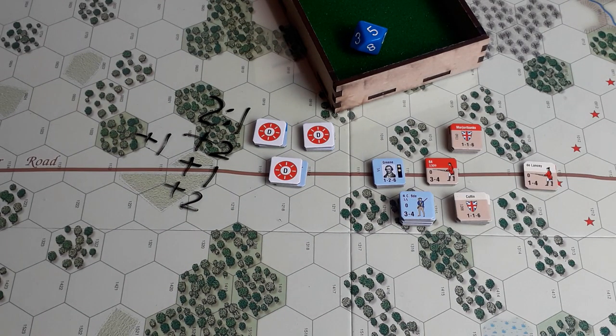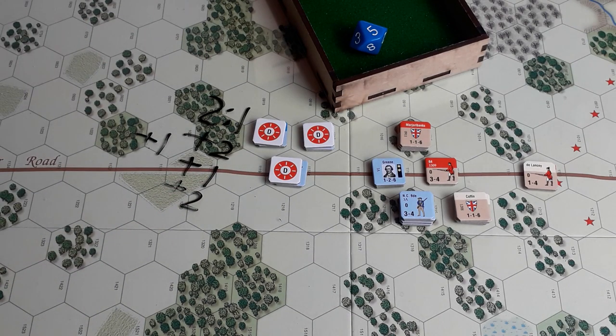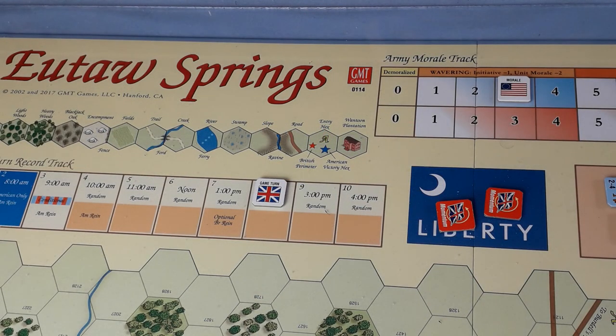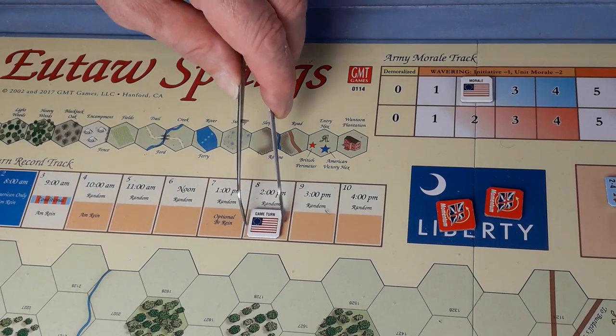The Americans now have two disrupted units — they're down to three army morale, they are wavering. And I forgot — the Brits get another momentum because of the captured unit — plus one for Brits, minus one for Americans. They are now on two. Let's see what the Americans can do in Turn 8.